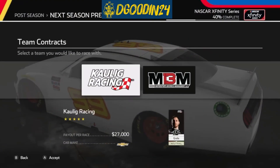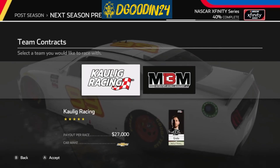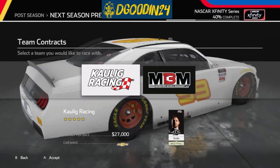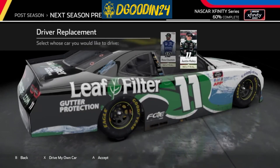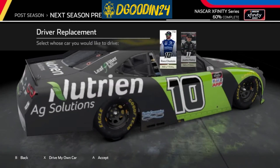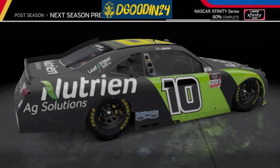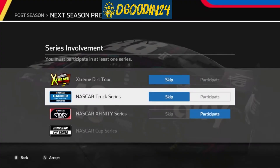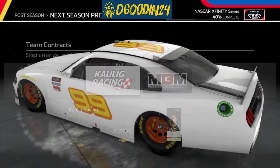I thought maybe it was a one-time glitch, so I tried again — it crashed. I tried to select a different car, like the 11 — it crashed. I chose to make my own custom car instead — it crashed. So I was essentially left to start my own team or run the number 13 for MBM, and I chose to run the 13. I was forced into choosing a team I didn't want because the game was broken. I don't know if this is going to happen every off-season or not.